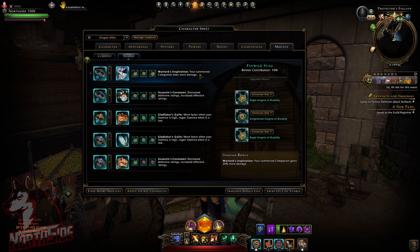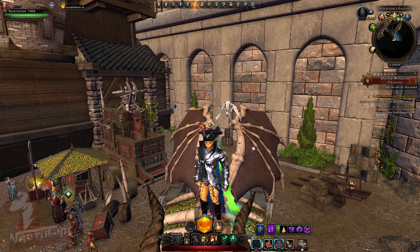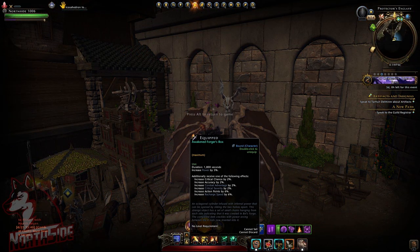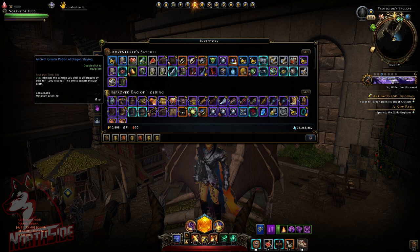Gladiator's Guile helps me move faster when my stamina is high and regenerates stamina when it's low — very important, used twice. I cap World Inspiration as well. I'm also using the Awakened Forger Box for increasing power and random effects. I'm using Wondrous Dragon divided so it gives me 3% damage resistance and 3% damage against dragons, rather than just 6% damage against dragons.